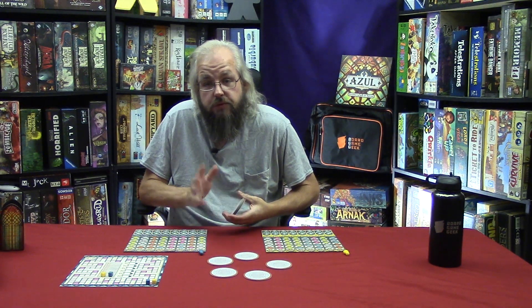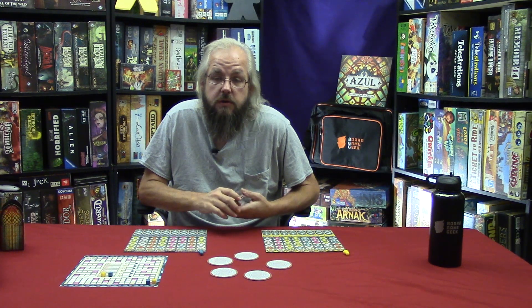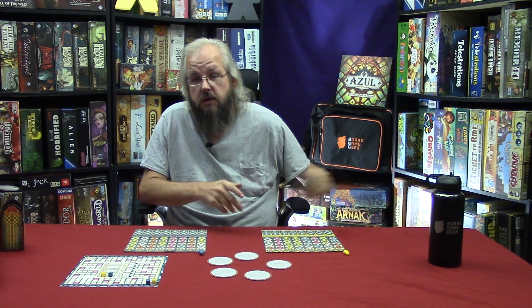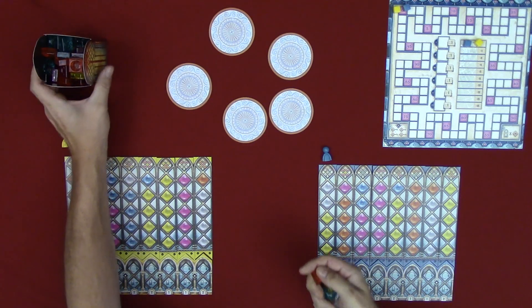For a two-player game, use five factory tiles, then add two for every additional player. So three-player uses seven, and four-player uses nine. Return any unused ones to the box. Next, place the glass tower out where everybody can reach it. Inside should be the glass tiles from the previous game — that's how it's stored in the box.